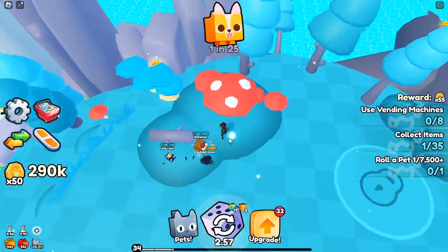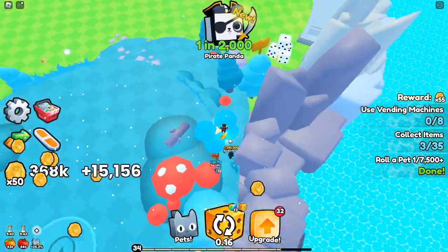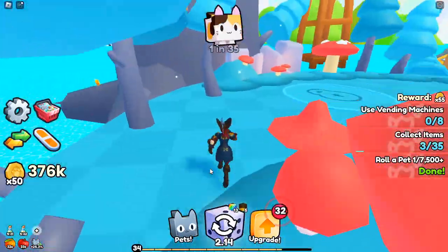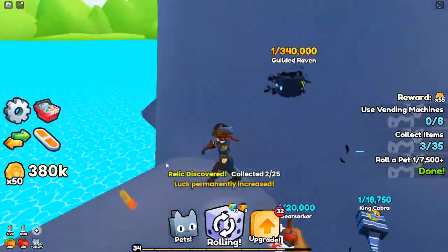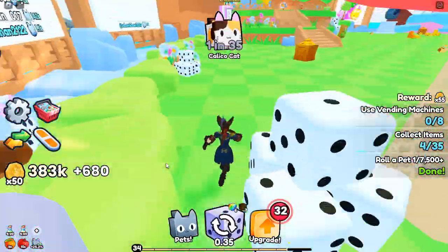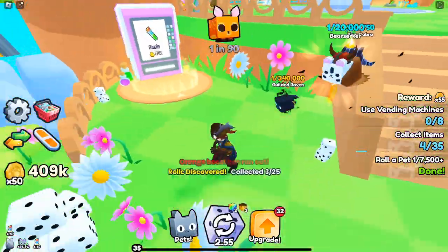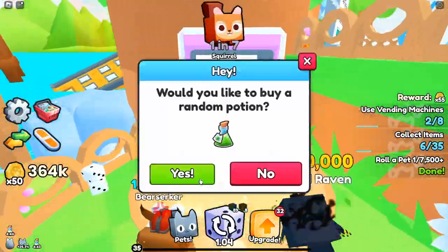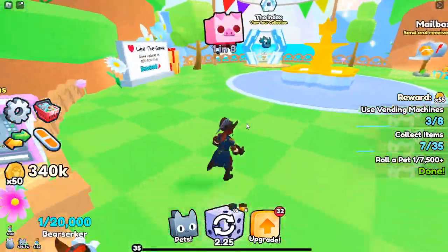Roblox Pets Go relics locations, all relic effects, and how to unlock them. If you've been playing Roblox Pets Go, you've likely encountered relics scattered across the map. These relics, also known as shiny relics, bring significant boosts to your gameplay. Whether you're a seasoned player or just starting, collecting relics offers a permanent luck boost, giving you an edge in the game.